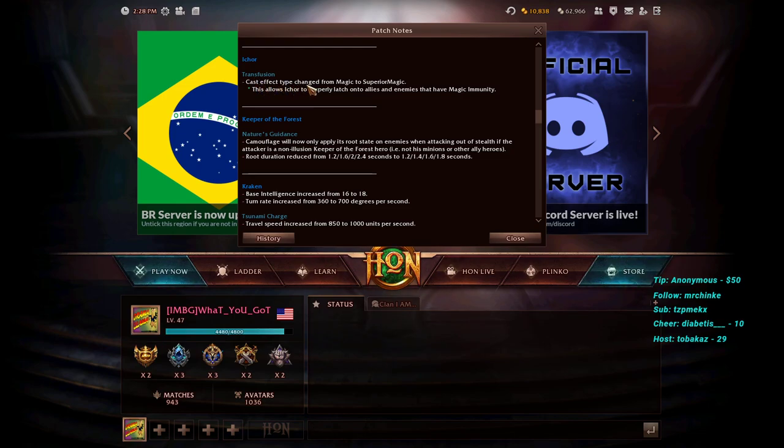Icor's Transfusion cast effect type has been changed from Magic to Superior Magic, allowing it to properly latch onto allies and enemies that have magic immunity. This is a significant buff: in team fights, if an ally uses Shrunken Head to avoid crowd control, Icor can now jump to that ally and transfuse damage and debuffs to himself regardless. This greatly improves Icor's effectiveness in mid and late game scenarios.